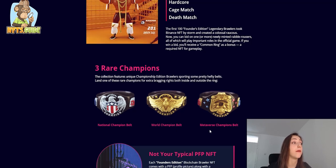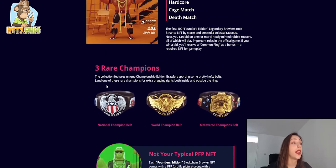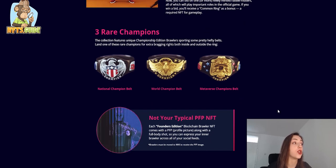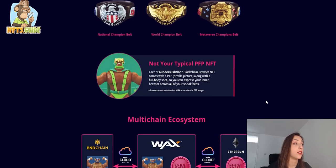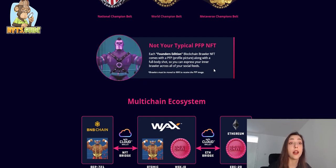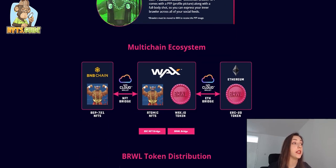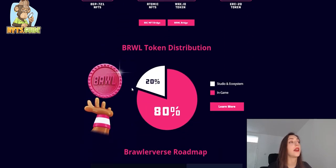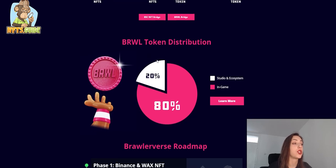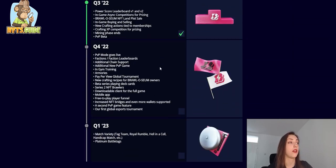In Blockchain Brawlers, there are three rare champions: National Champion Belt, World Champion Belt, and Metaverse Champions Belt. Landing one of these gives extra bragging rights inside and outside the ring. Each Founder's Edition brawler NFT comes with a profile picture and a full body shot so you can express your inner brawler across your social feeds. Built on WAX, the native BRWL token has 80% allocated in-game and 20% going to studio and ecosystem.